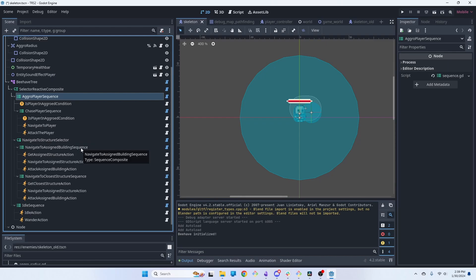I have two sub-sequences within the navigate to structure. The first is their assigned structure — like the town hall or whichever building they should be going to in an ideal situation. However, if they get blocked from their pathfinding and can't reach their assigned structure, we go into the navigate to the closest structure sequence. This isn't super ideal because they won't actually attack the most ideal structure, but it works for now — so if you completely block a skeleton he'll just start attacking whichever building he's closest to.